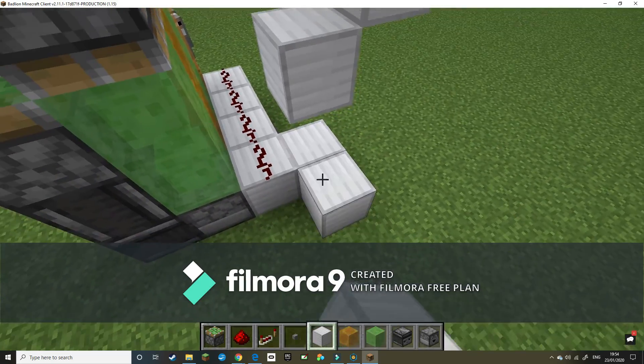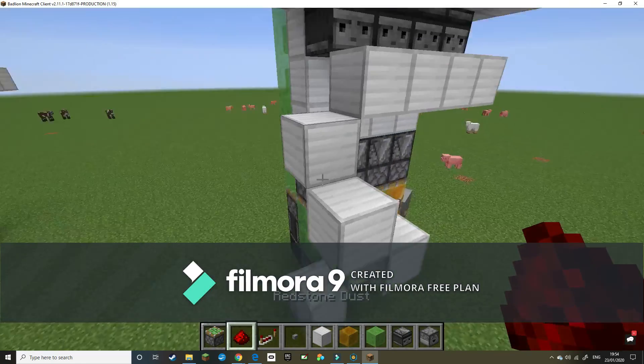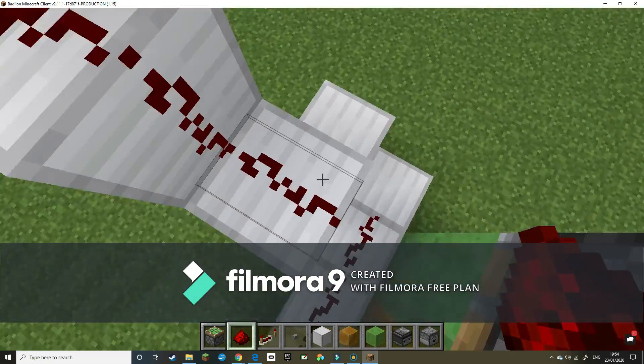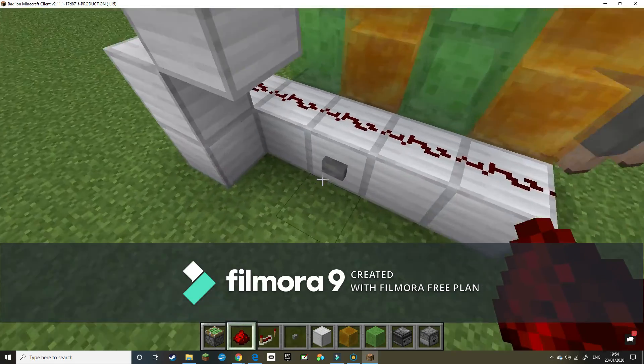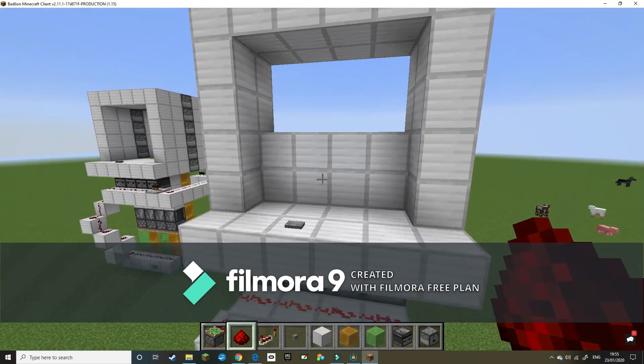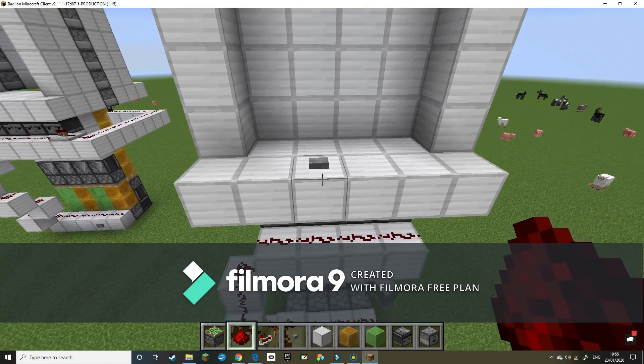Put one up like this and one here. Cover these with redstone dust and now they'll be linked. Go ahead and remove that button because you don't need it, then go up and press it again to test.